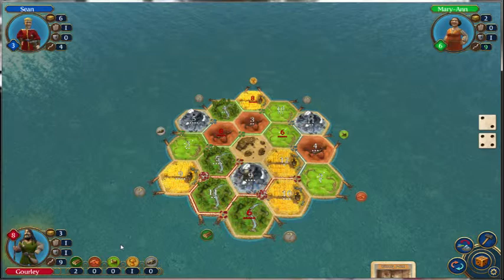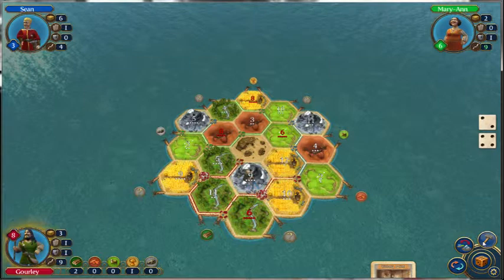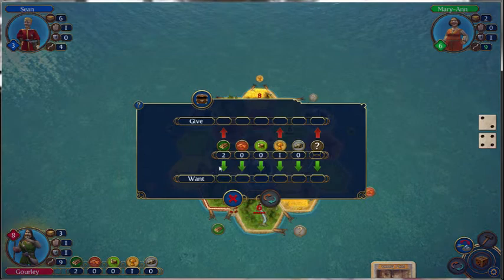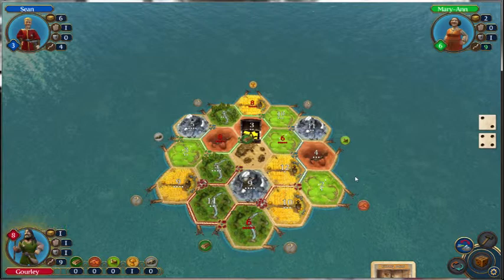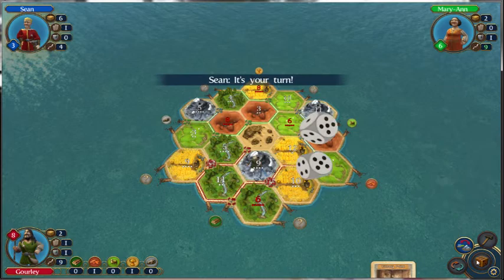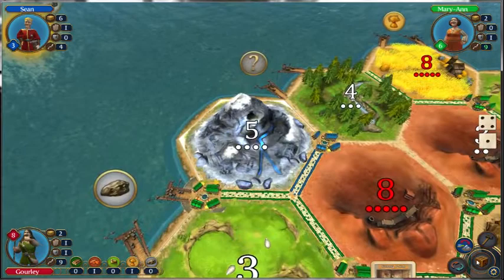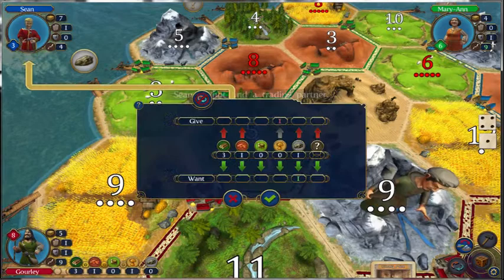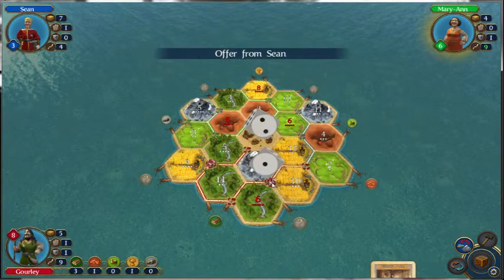No one's going to trade us. I'm not on any bricks, so what I'm going to do is port trade for a brick. I'm not even going to try trading with these other people. As long as the thief's on the nine... there are a lot of different ways that I have to win now. As long as the thief doesn't get moved to me and the person pulls my brick, I should be okay. Because I have the buffer to be able to build whatever I want.